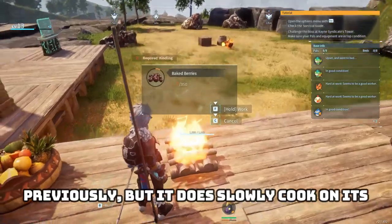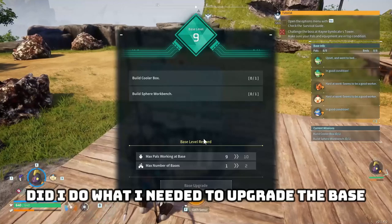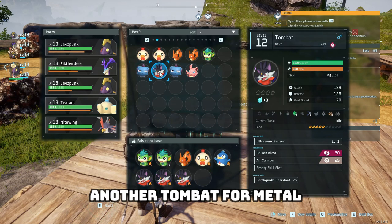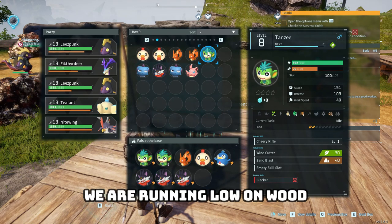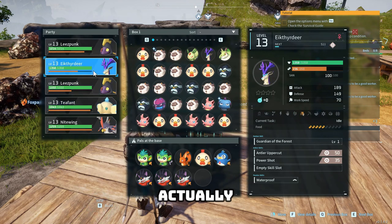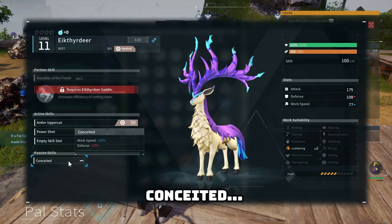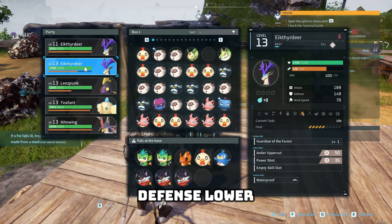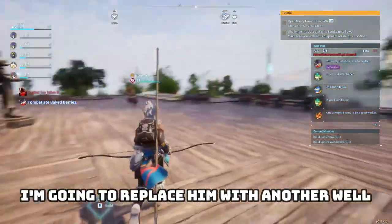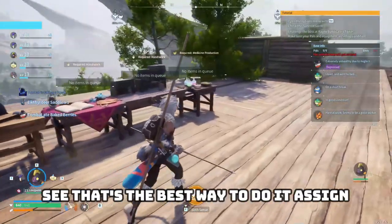Did I do what I needed to upgrade the base yet? No — I have an empty slot. Another tombat for metal would help, but we're running low on wood. I'll remove the punk from my team and put in the second ichthyr. That concedes some defense, but we'll also put in one more woodcutter for now.